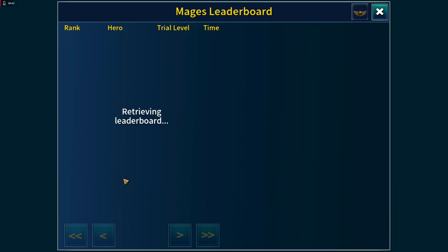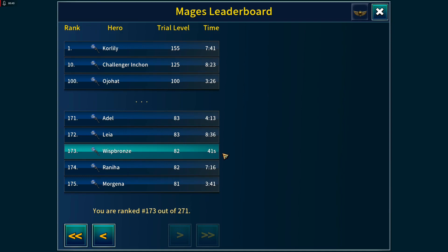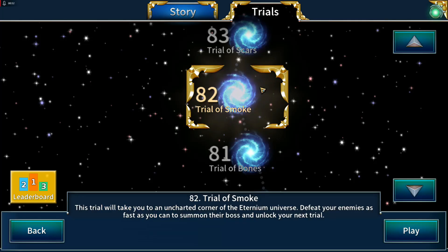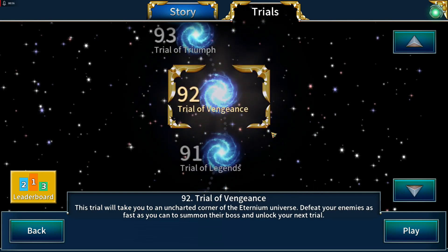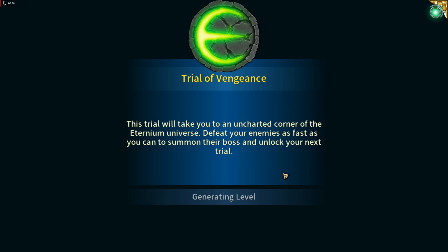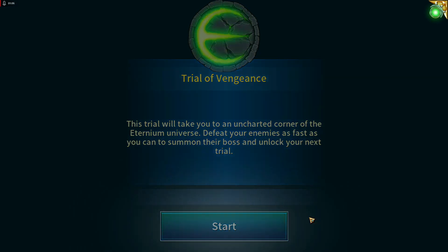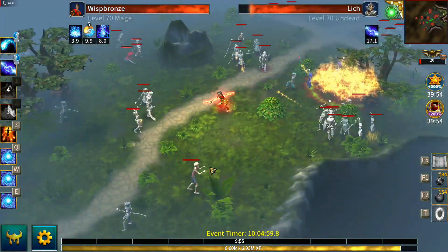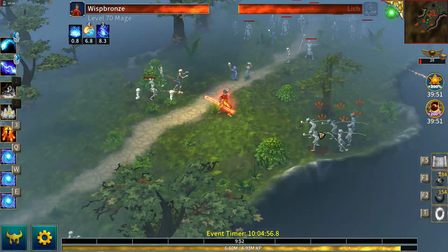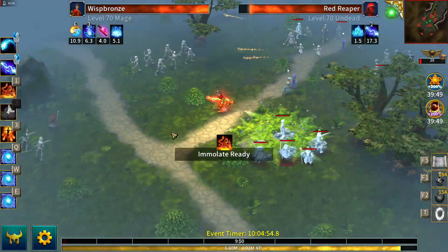I've been able to do some very fast runs of trial 82 — 41 seconds has been the fastest so far — and I'm getting plenty of champion levels. But it'd be nice to get some better drops and a chance at better books of learning, although the best books will be at our final point of trial 102 where we'll get more three-hour books.